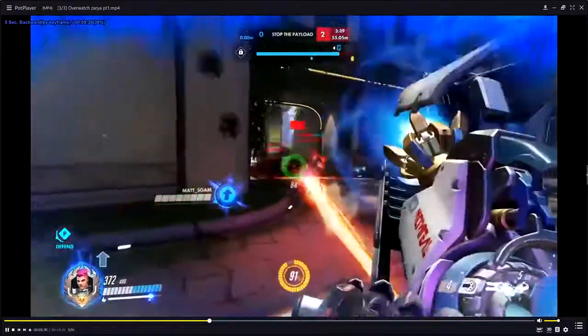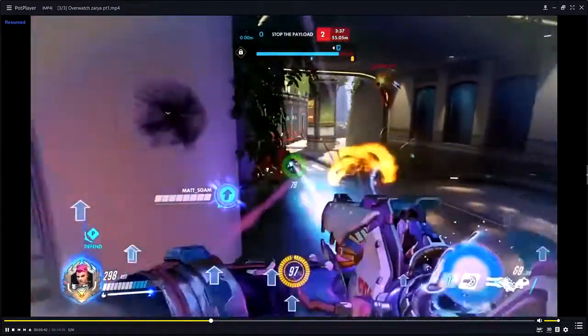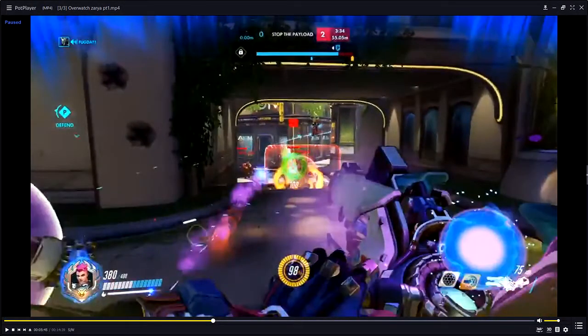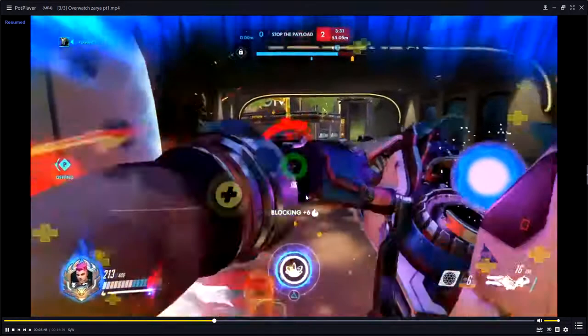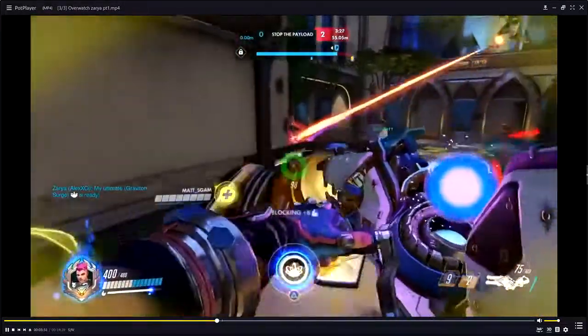Let's look at this. We went from 80 to 100 energy with two bubbles — that is so inefficient. It's completely inefficient. He used another barrier to get three energy. That's just not good. That's not efficient barrier use.